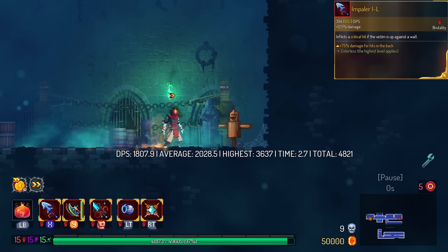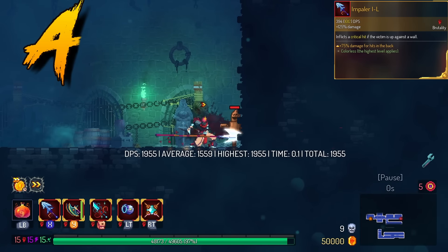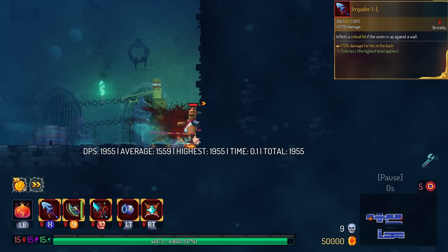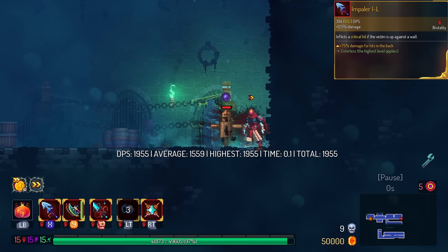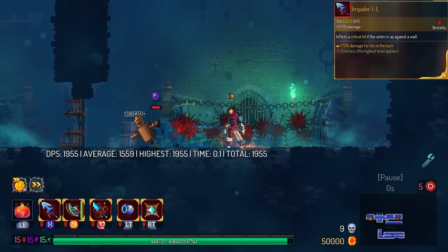Impaler now does bonus damage behind the enemy. We're gonna put this in the A tier. This solves the issue of bosses that you cannot push into a wall. However, keep in mind that a lot of bosses don't have backs to them, so try to pick ones that you will get the bonus damage on.